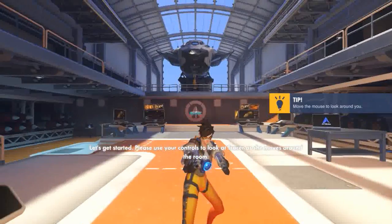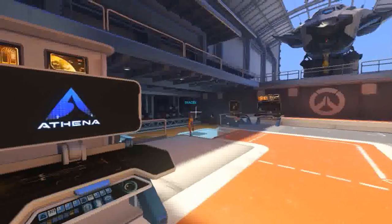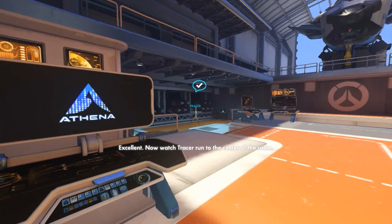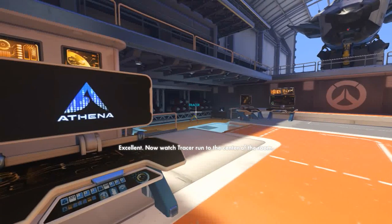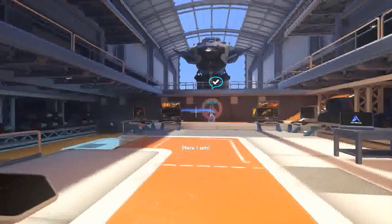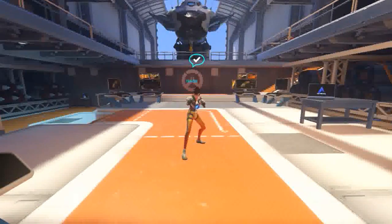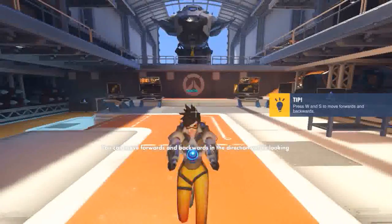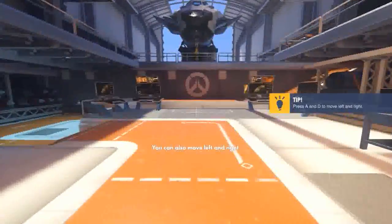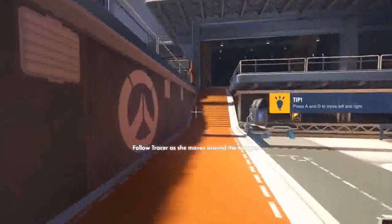Please use your controls to look at Tracer as she moves around the room. Over here! Excellent. Now watch Tracer run to the center of the room. Here I am! Let's go over the basics of movement. You can move forwards and backwards in the direction you're looking. You can also move left and right. Follow Tracer as she moves around the hangar.